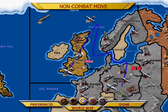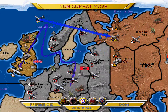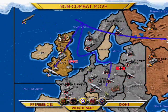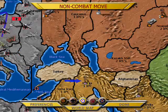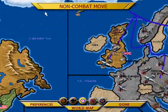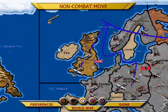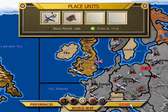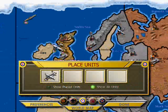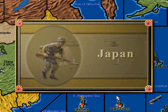Airplanes have to land in friendly territories — stuff that's just been taken doesn't count. Like the Russians, I had to bring their planes back and I'm going to retreat him. There's not much the British can do at the start — they're pretty weak because they've been getting pounded by the Germans. We'll place our industry down at India and put a bomber right here. That makes 26 IPCs.